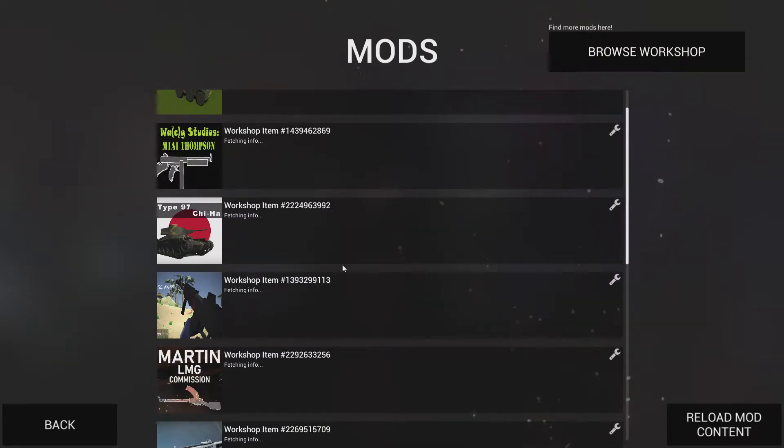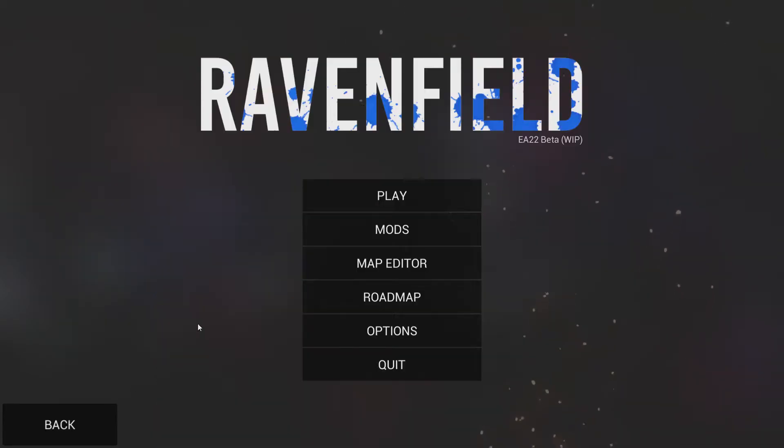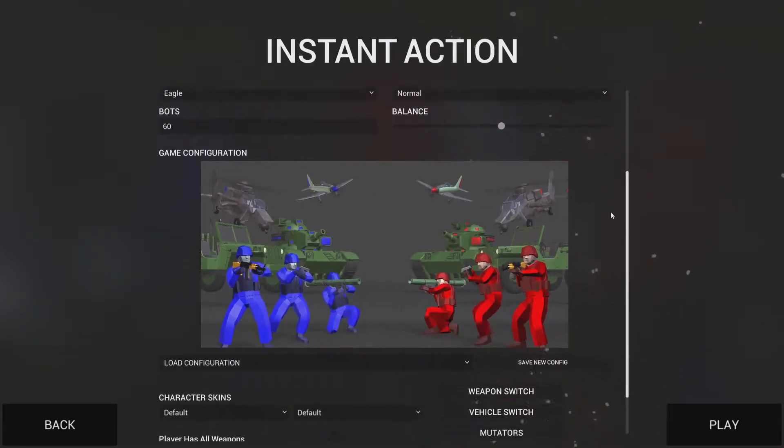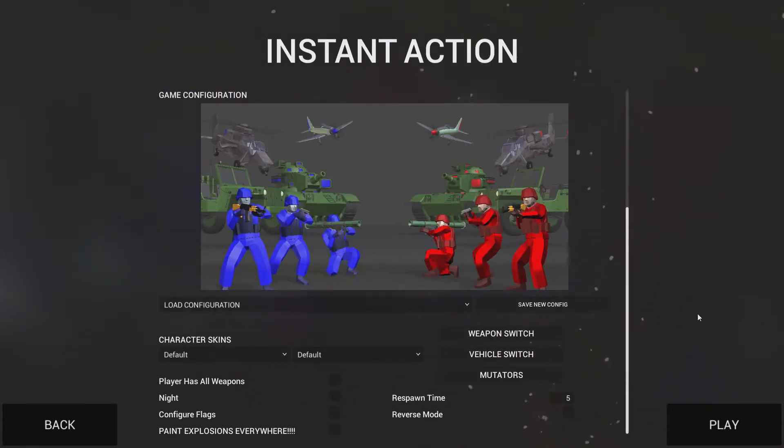Next, under your mod list you should have those two matching each other. From here, clicking play and instant action — I'm just going to do an example on this level. If you click play those mods might not work right off the bat, and the reason is you need to make sure you have them selected as available vehicles, weapons, and mutators.